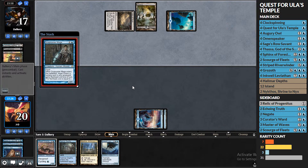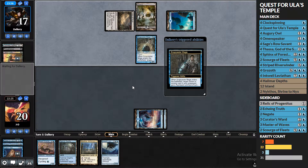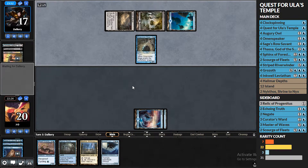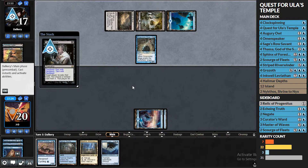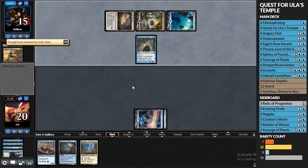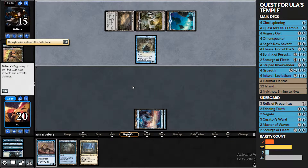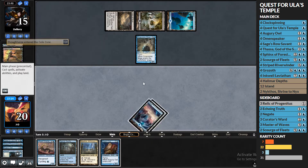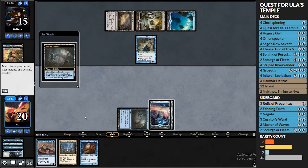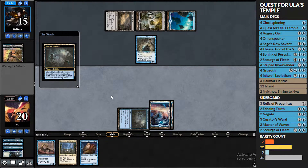Snapcaster into Thoughtseize. I guess they take the Striped River Winder at this point — would make the most sense. They took the Leviathan? They fear the Leviathan! All right, Halamar Depths tapped. Let's see what we've got going on.